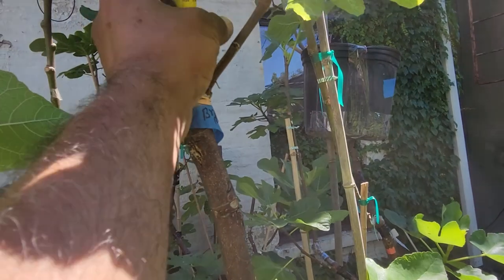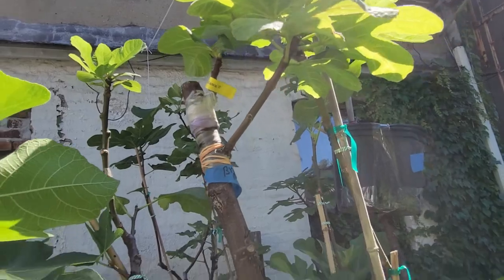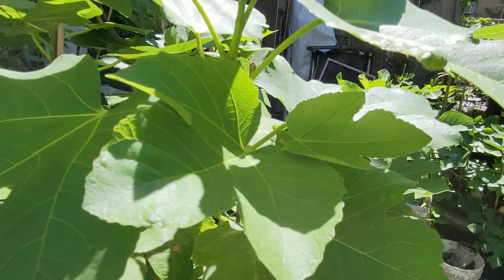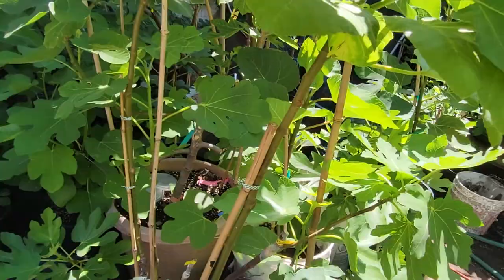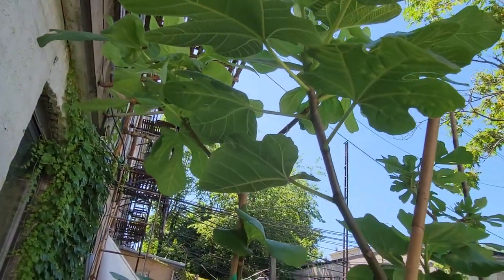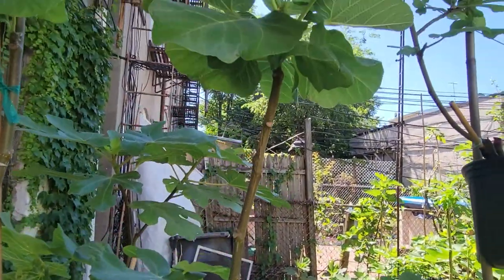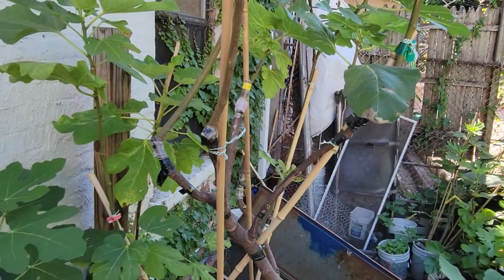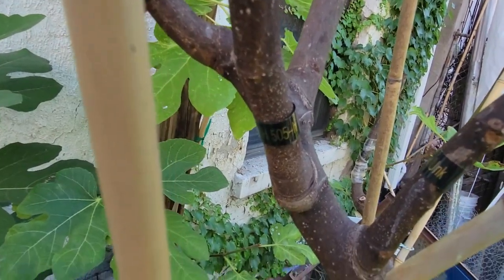This one is Roja Blanca from Pons. And this one here is Miraya — two big grafts of Miraya. This big graft is Asangi. And this one here is Belvedere too.